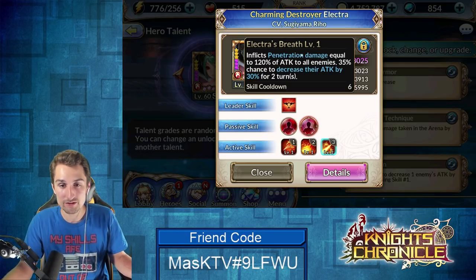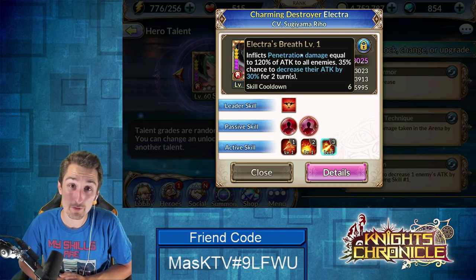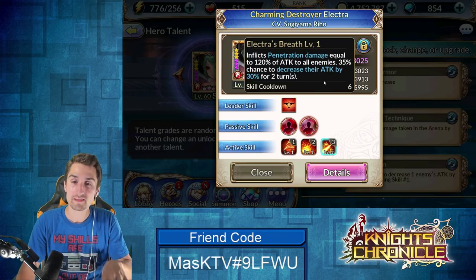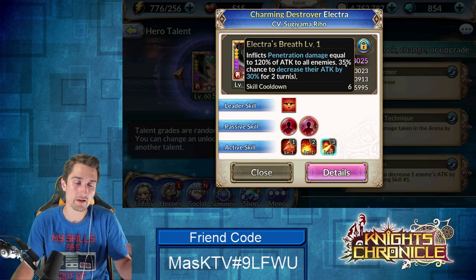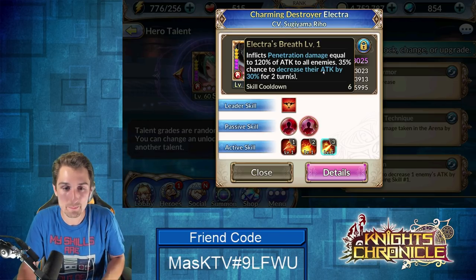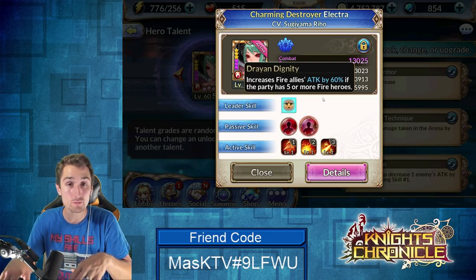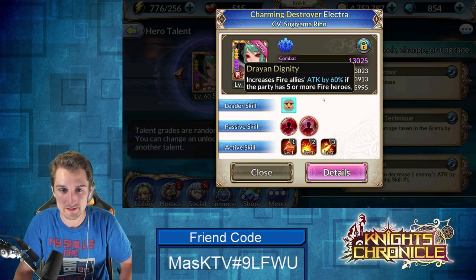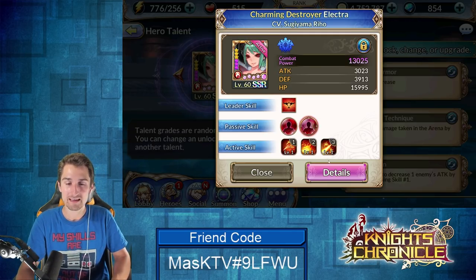Her third skill inflicts penetration damage equal to 120% of attack to all enemies, with a 35% chance to decrease their attack by 30% for two turns. It's a low percent chance, but the best thing about her third skill — what I usually call the alt — is her attack decrease. If you get the attack break, it really helps take pressure off your team. And of course she has a leader skill similar to Ruby's but the fire version — if you have a full mono five-person fire team, she's boosting your team's attack by 60%, which can definitely make a difference.